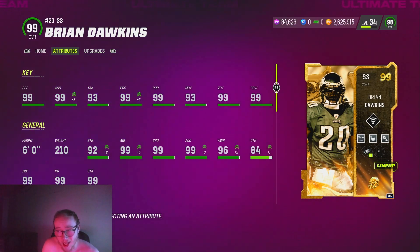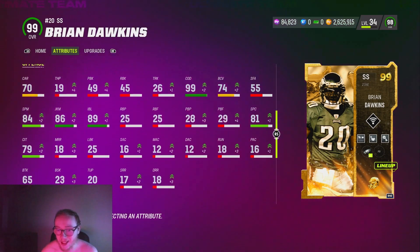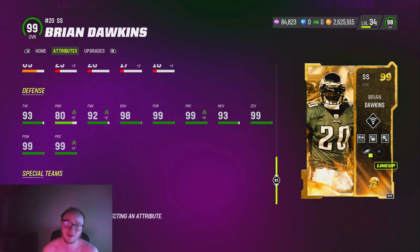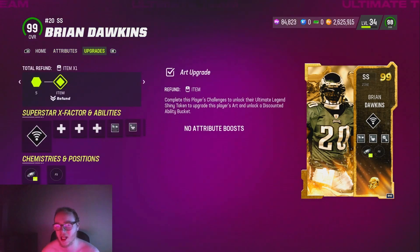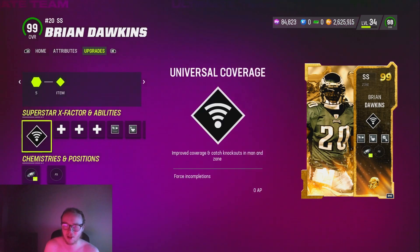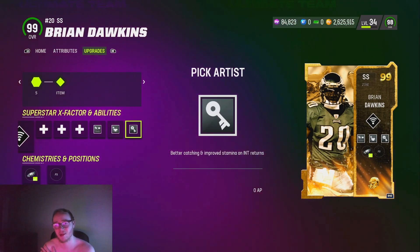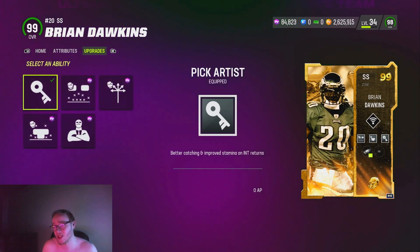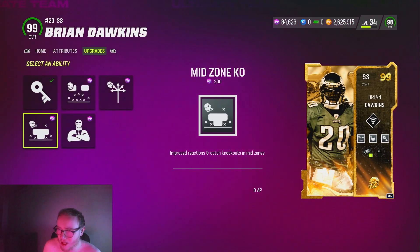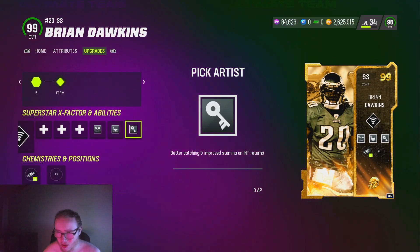Stat wise, everything is a 99 as it should be — we are literally in July. The thing that sucks though is this card doesn't get two zero AP discounts. I don't know why they just don't give the ultimate legends the double zero APs, because literally everybody coming out gets it — the rookie premieres, the red zone royales, everybody's getting two zero AP discounts but the ultimate legends can't. He does get some pretty good zero AP discounts though: Pick Artist, Deep Out Zone, Deep Brown KO, Enforcer, and Mid Zone KO.